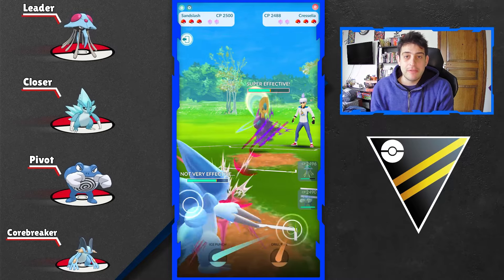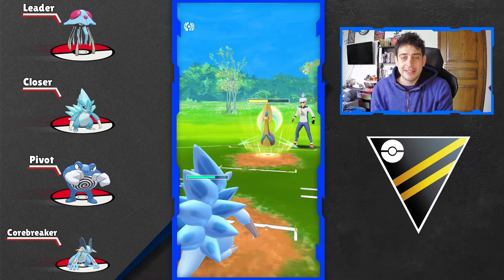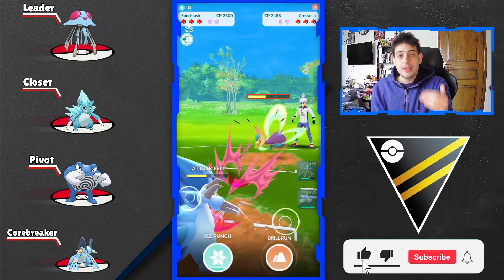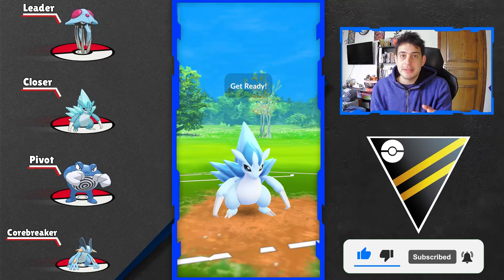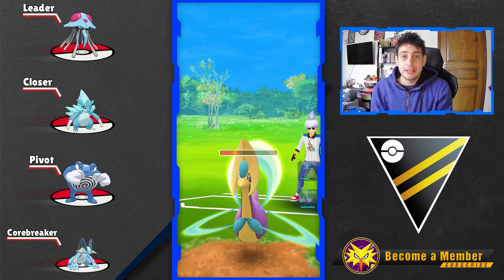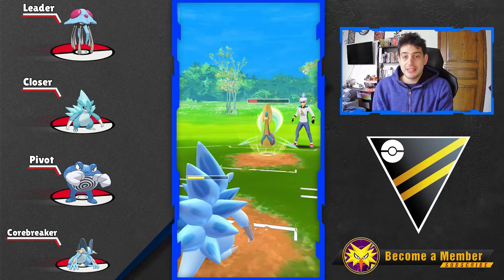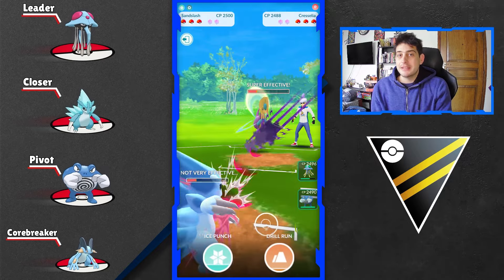So let's see what we have going on for the first team showcase. We're starting off with a Tentacruel up in front — that Pokemon is gonna be an immense threat to a lot of options. At the back we have Walrein as a safe switch with the updated moveset, adding Icy Wind as a very safe option, and as a closer we got Alolan Sandslash.